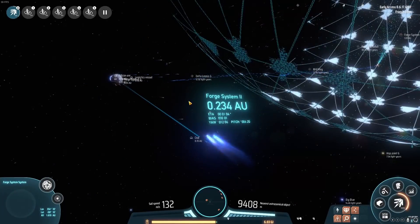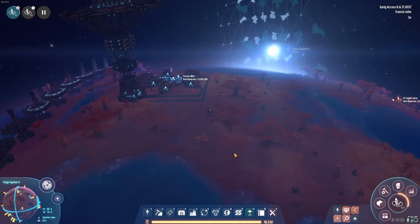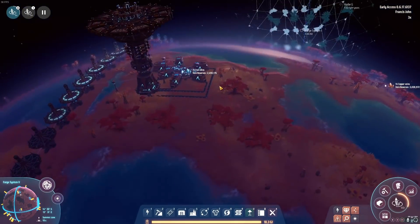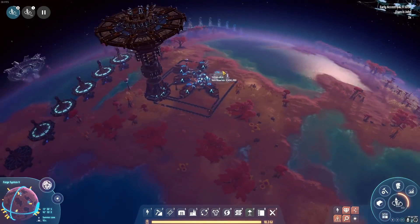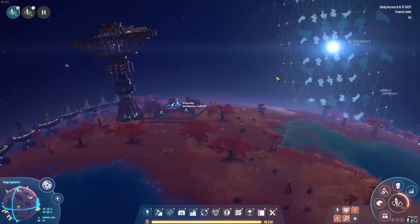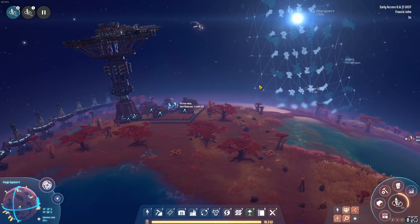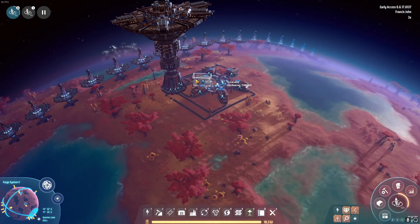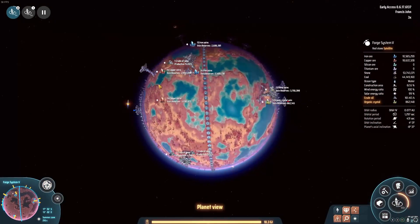I want to get this Dyson Sphere finished so we can start doing bulk power production with antimatter. This planet here is the one we're going to use for Dyson sail production. Dyson sails are actually pretty handy to make so I think we'll go for about 5,000. Actually let's double it - let's make it 10,000 sails and we'll do it on this planet. It should be fairly straightforward. All you need is iron, copper and stone. That is it. I've tapped into all the places on this planet so far.